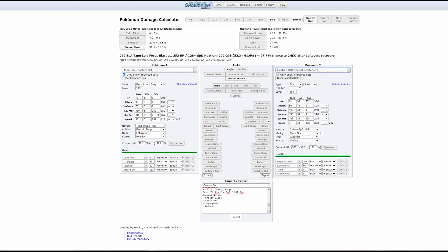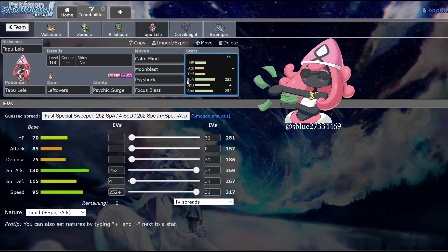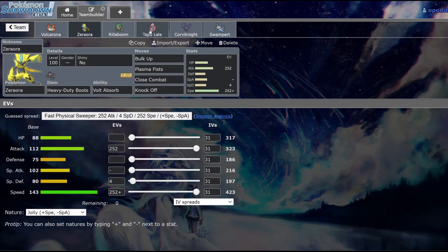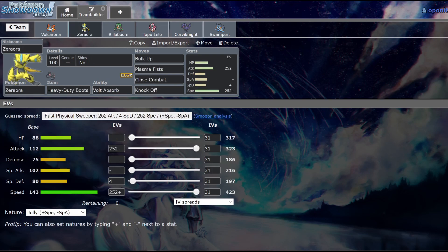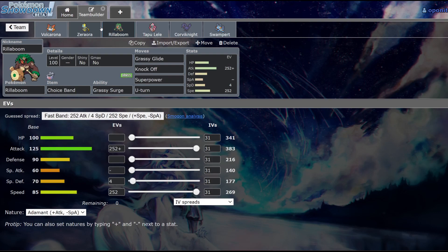Honestly, I love Tapu Lele. This thing is my favorite legendary — no matter what team I'm building, if there's a reason to put Lele in there, I'm putting Lele in there. With that, we've covered our four-Pokemon offensive core: two physical attackers and two special attackers. It looks very balanced with a lot of coverage. Now I just need to ask: what am I weak against? Choice Specs Kyurem looks a little troublesome.